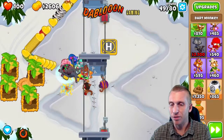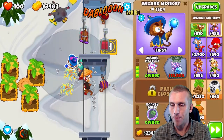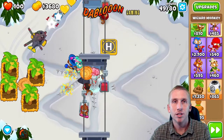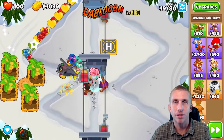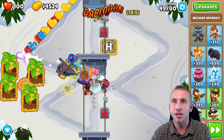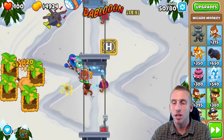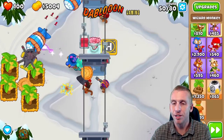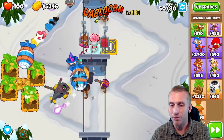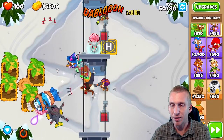Things are getting a little hairy. Let's think this through — the chopper has decent popping power, we have the sniper, the mage, and the ninjas already maxed out. I'm just going to shoot for 10,000 here. I think that'll help us a lot and then we can upgrade our banana farms. Hopefully he can take these things out on his own.